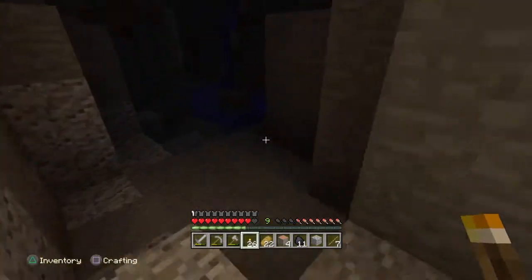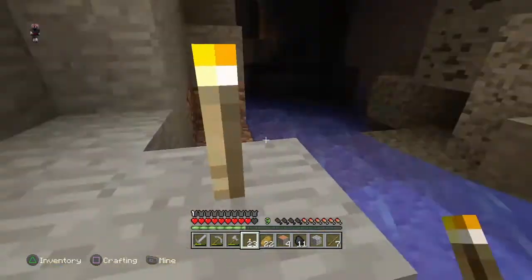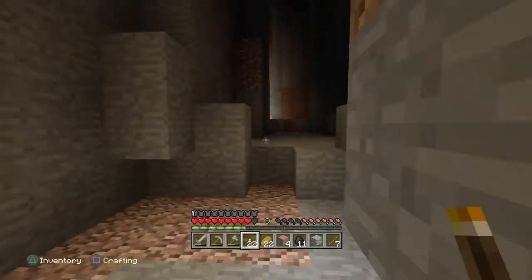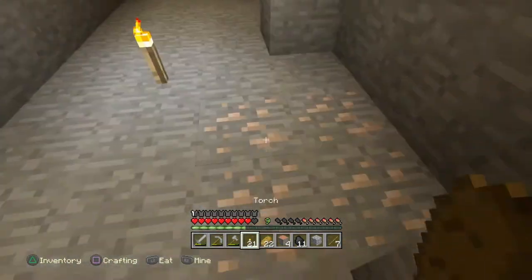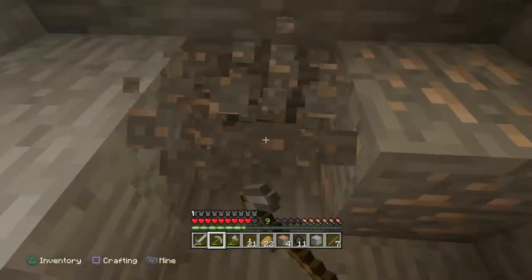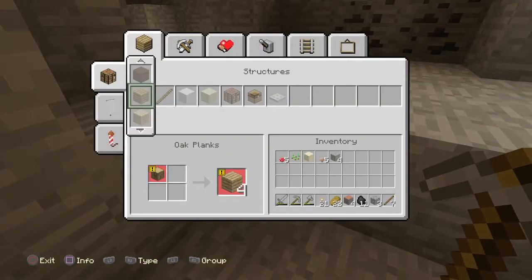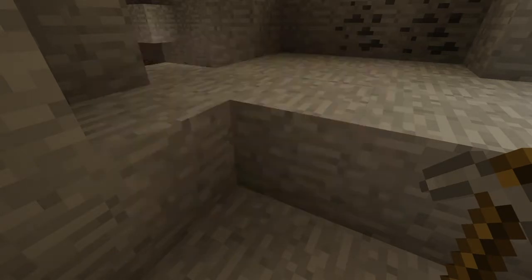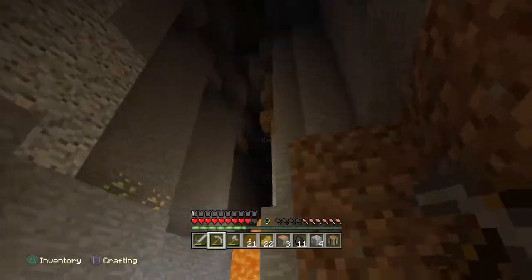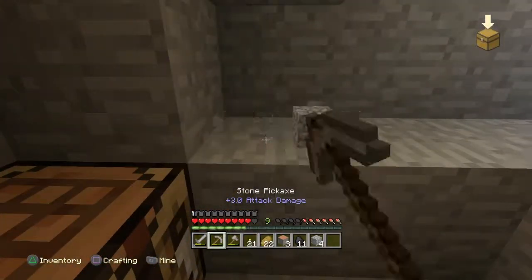It seems to be like a sort of ravine. I've got gamma all the way up and look how dark it is. There's lava — if there's lava there might be some good ores down here. That has to be lava. We got iron, we can grab that. And we got gold, that's good, we can mine that.